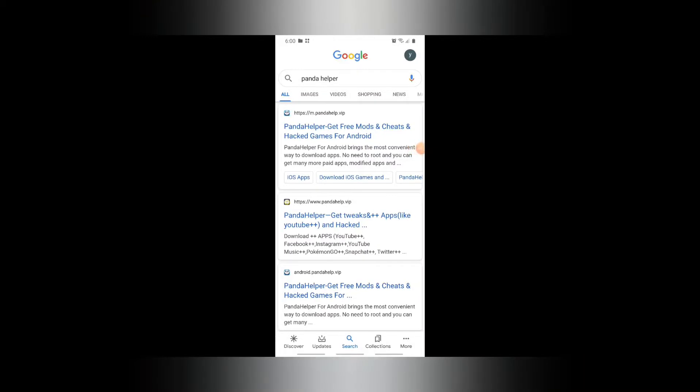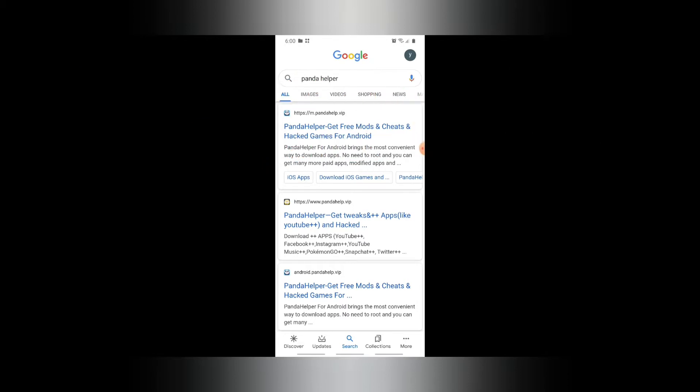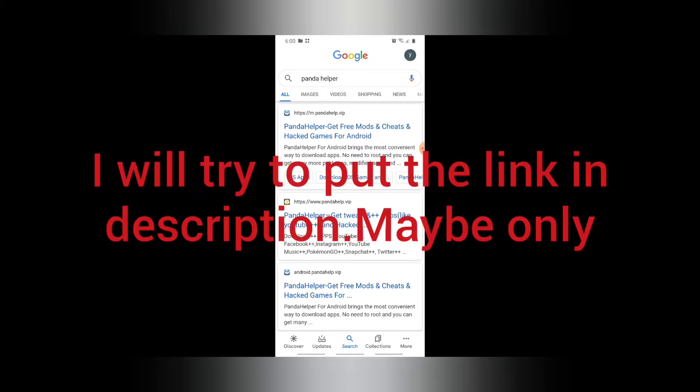Hey, what's up guys, my name is Yash and today I'm going to introduce a new app called Panda Helper. With this application you can download many online and offline games and you can hack those games. Right now I'm going to show you how to hack Subway Surfers using this application called Panda Helper.